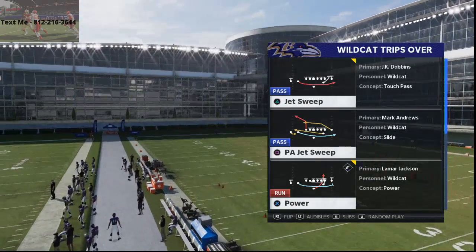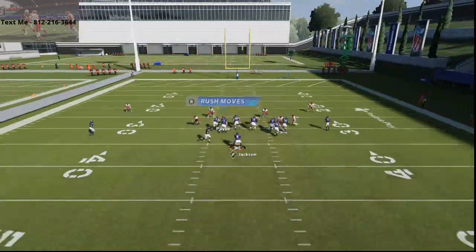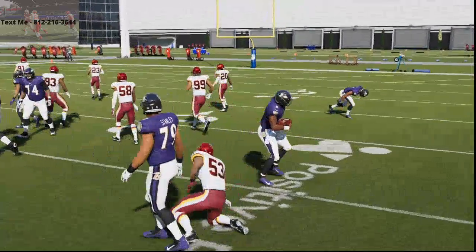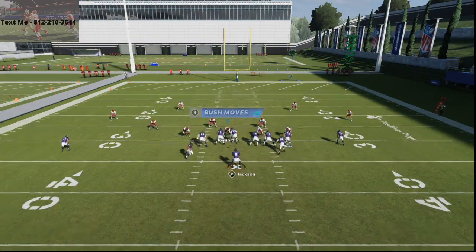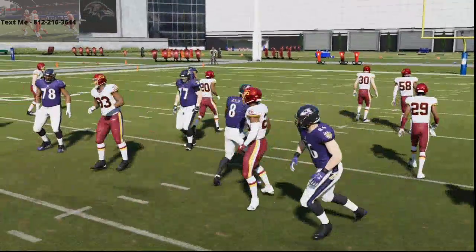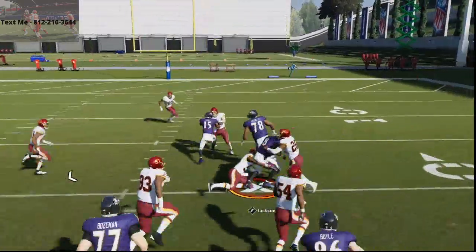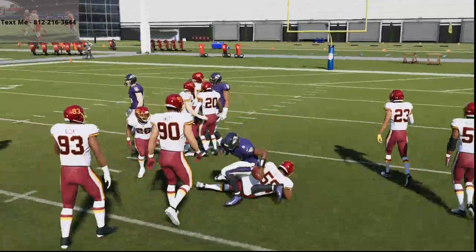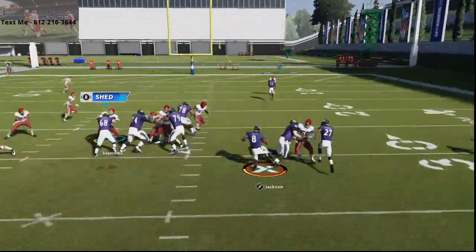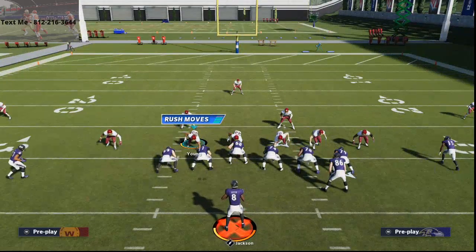I would recommend a Raheem Mostert card in that position. Literally it doesn't matter what the defense is — you can basically run inside or outside depending on what the defense does. What I like about this run is you can actually crank it all the way back to the left. Wherever the defense is vulnerable you can hit this run, and you can consistently get this run to pop against the computer.